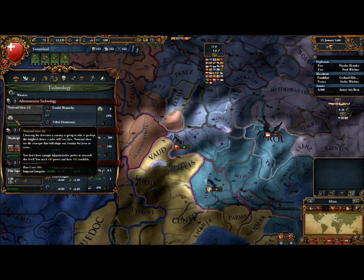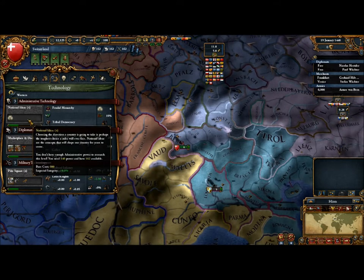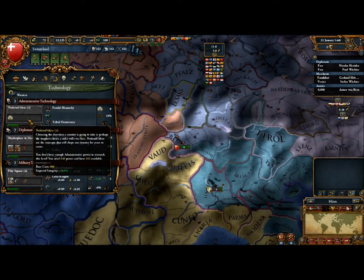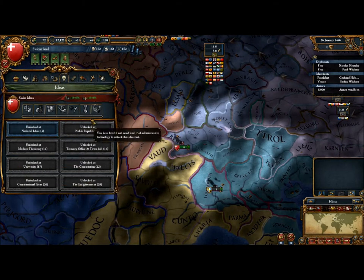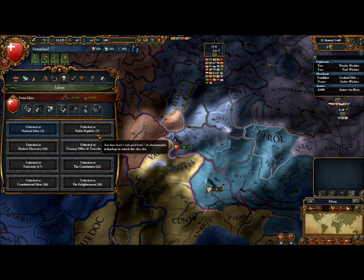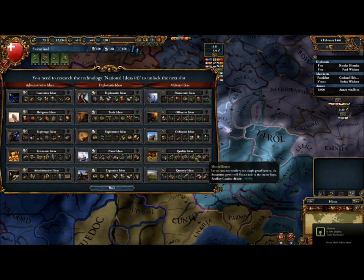Technology operates about as you'd expect — it unlocks the ability to build some buildings. Administrative technology is probably the most important because that unlocks your idea groups. You can get as many as eight idea groups, but you only get a new idea group slot every three to five administrative technology levels. The idea groups give you various bonuses, and there are several in each classification.